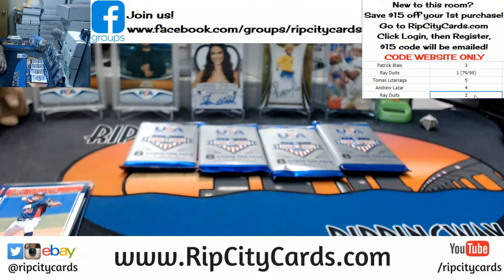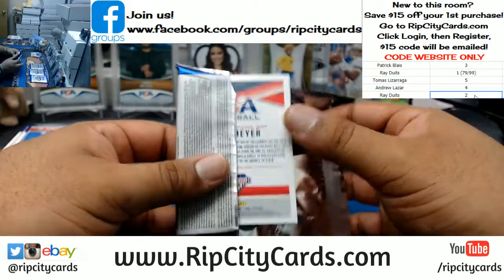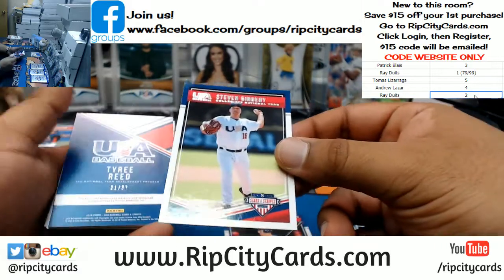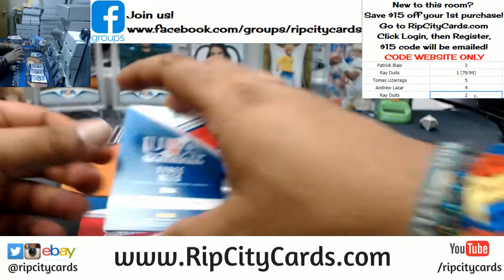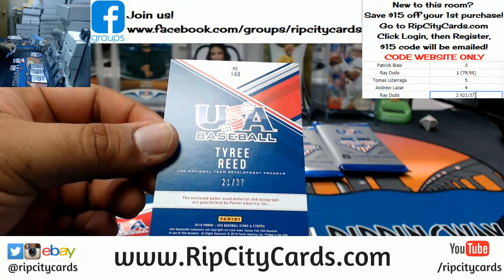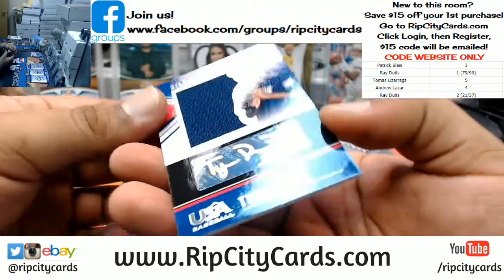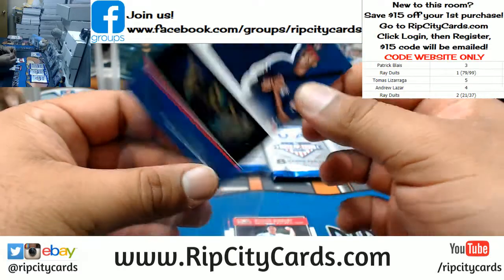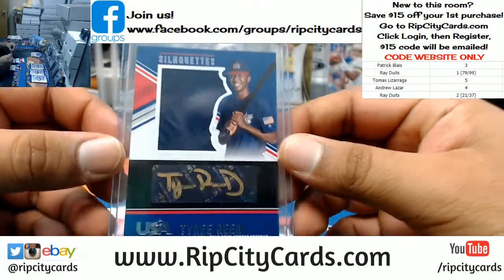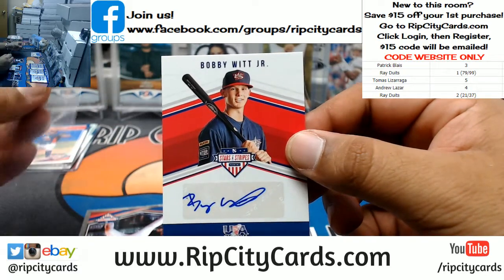Pack number two, which is also Ray's. We have Andrew Vaughn — not numbered, Steven Gingry — not numbered. Well, my man beats himself. Pack number two has a card numbered 21 out of 37 — gonna be a little tough to beat, but it can happen. Tyree Reed with the gold ink on there, with the patch — he gets to keep his packs but he's also trying to win a box. Numbered 69 out of 181. We got Bobby Witt Jr. — very nice.